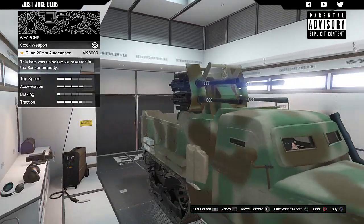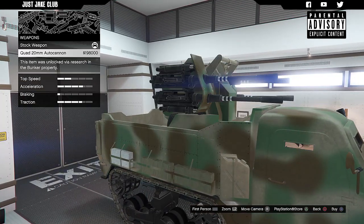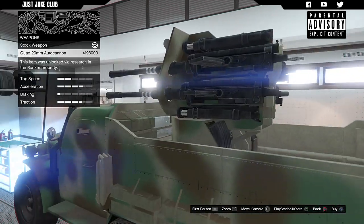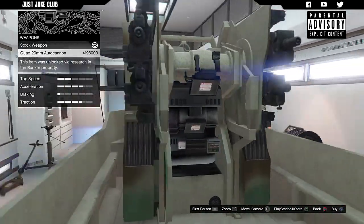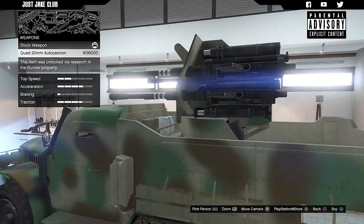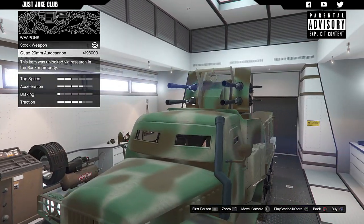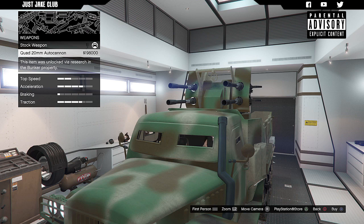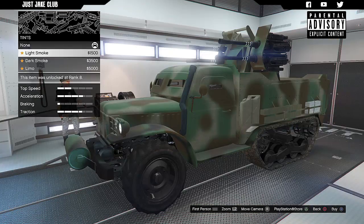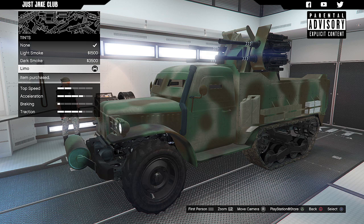Then we go on to the weapons — holy crap, that is a massive gun. That is absolutely nuts, and it's operated by a single person, which is not too bad. They look like they do some serious damage, so obviously we are going to purchase them. And we get an option for window tint — we're going to get the limo tint.